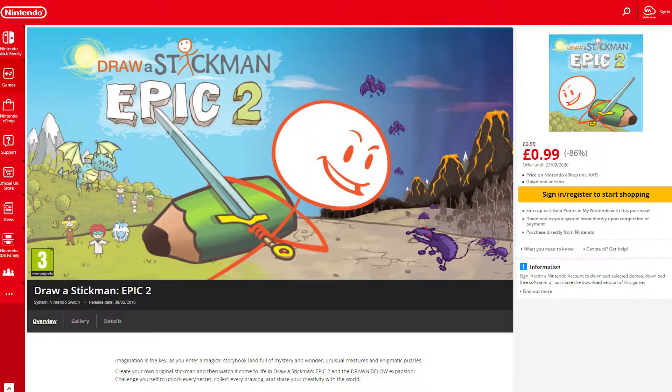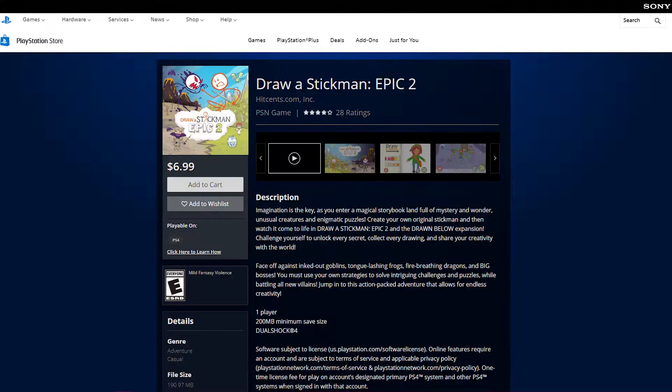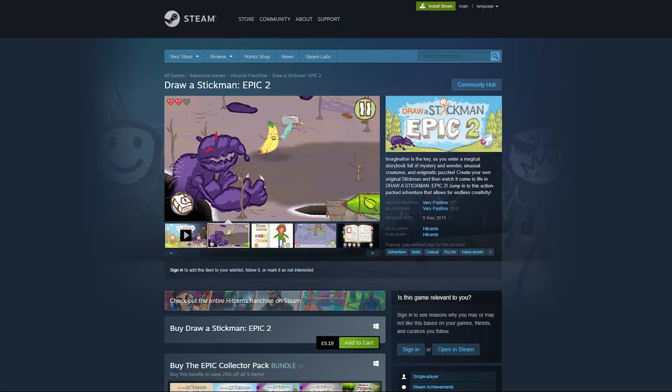You can get the game from the UK Switch eShop where it's usually priced at £6.99, or from the US eShop for $6.99. Alternatively, the game is also available on Xbox One, PlayStation 4 and Steam.